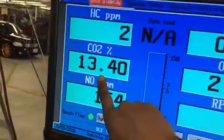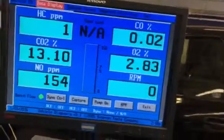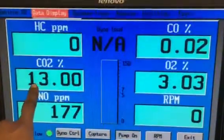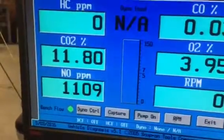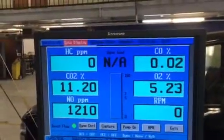Look at this — thirteen percent CO2. You think nothing's wrong right now, that's good emission for the numbers I just gave you. But the problem is, if I give it gas and give it more misfire, you'll really see it. Give it some more gas, 1500 RPMs. See it now? It got low — see it drop? The O2 is going higher and CO2 is dropping. Nothing happening here, there's no gas — it's just pumping air.